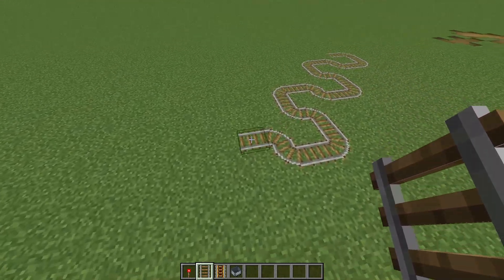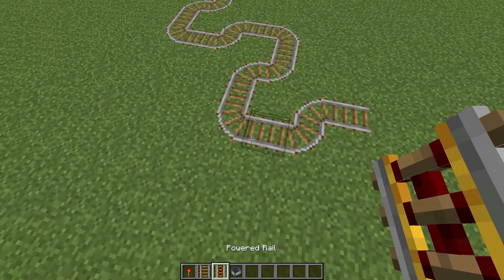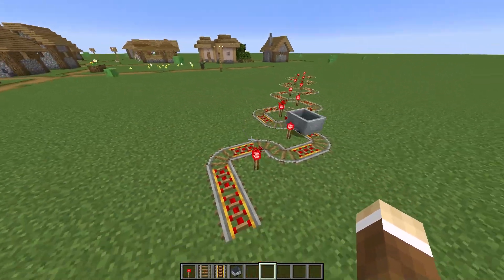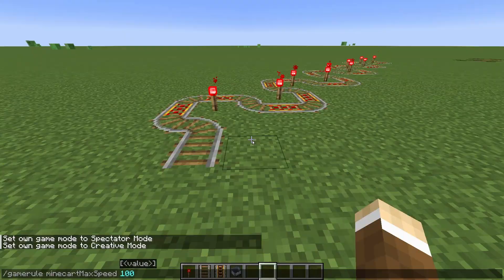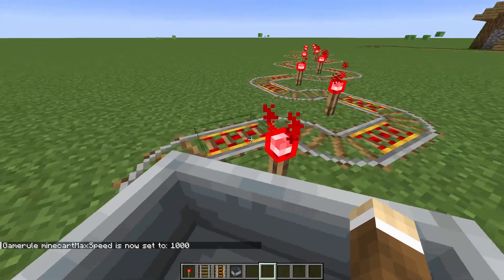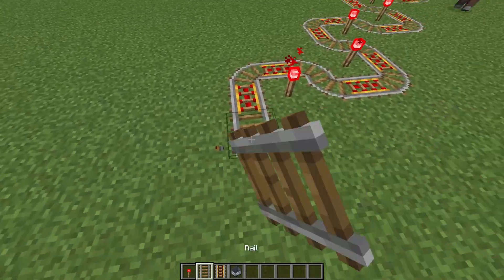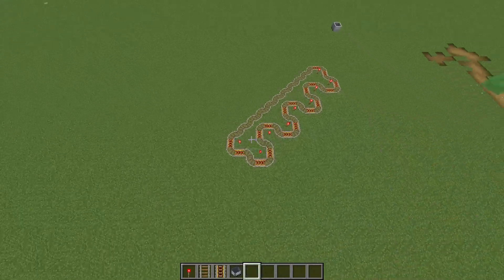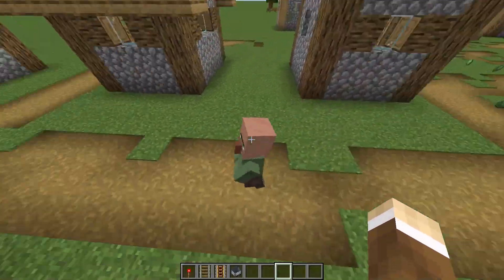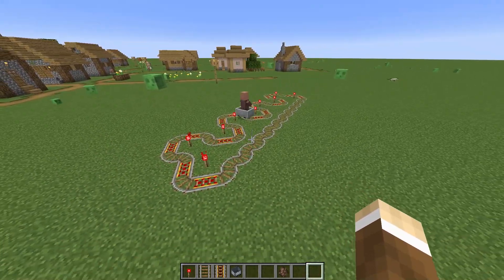What if I do this weird pattern? It needs some powered rails, and let's begin. Oh wait, I forgot — I'm in a new world, so I need to change the speed. 1000 is the maximum so let's do it. What if it's in one big loop? Let's try whatever this is and see how weird it gets. I'm just gonna get a villager to sit in there for eternity. There you go, enjoy your ride.